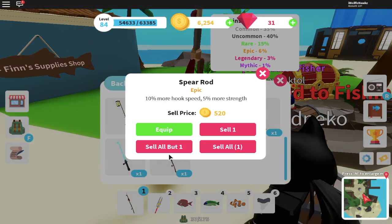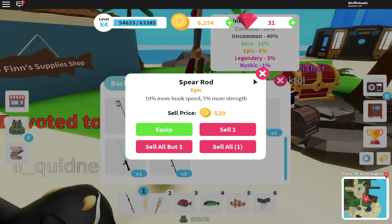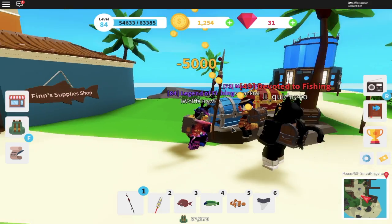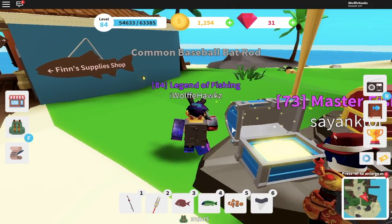The next new rod would be the spear rod. It gives you 10% more hook speed and 5% more strength, and it's an epic rarity. It looks like this — not that nice in my opinion, but it's a new cool feature.